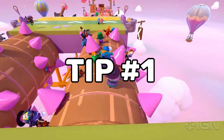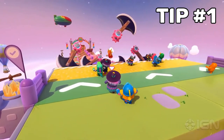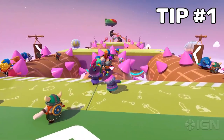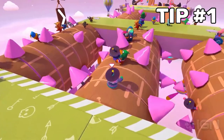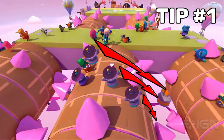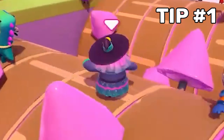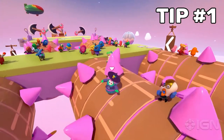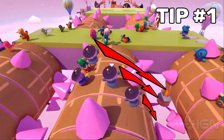The first tip is a way to cross the wooden poles more safely. All the pink spikes come at you from the same direction, so if you stay on the side that the spikes are coming from, they'll have to push you farther to knock you off. A clip in the trailer shows this perfectly — the person gets pushed by the spike but since they're on the left side they don't fall off. Standing on the left side of that pole is the way to go.